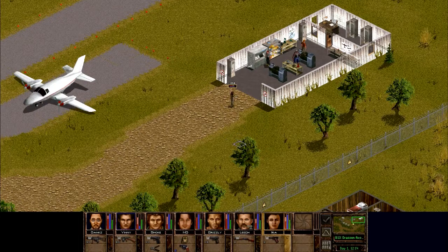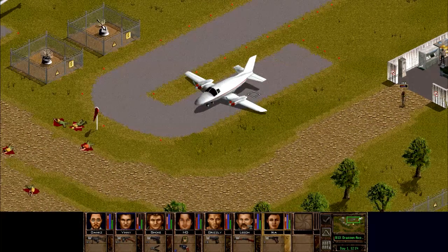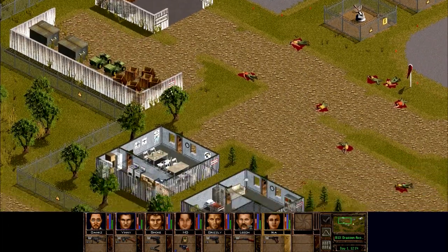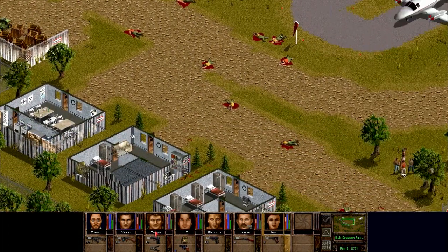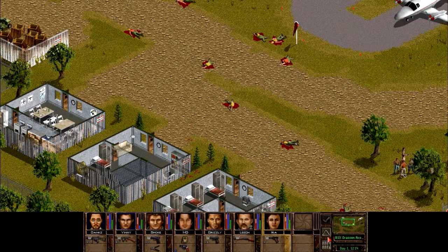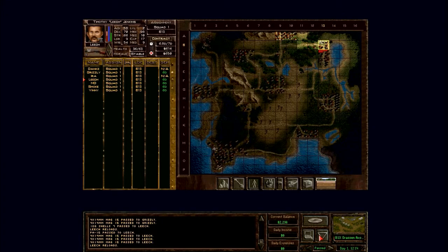Hey there guys, I'm Dengs564 and this is a continuation of our Let's Play of Jagged Alliance 2 with a 1.13 mod. We just cleared out this airfield and I think we looted most of the stuff. All the stuff I took - I think I gave Grizzly a better pistol and mostly there's just ammo here, which I cannot use at the moment anyway.